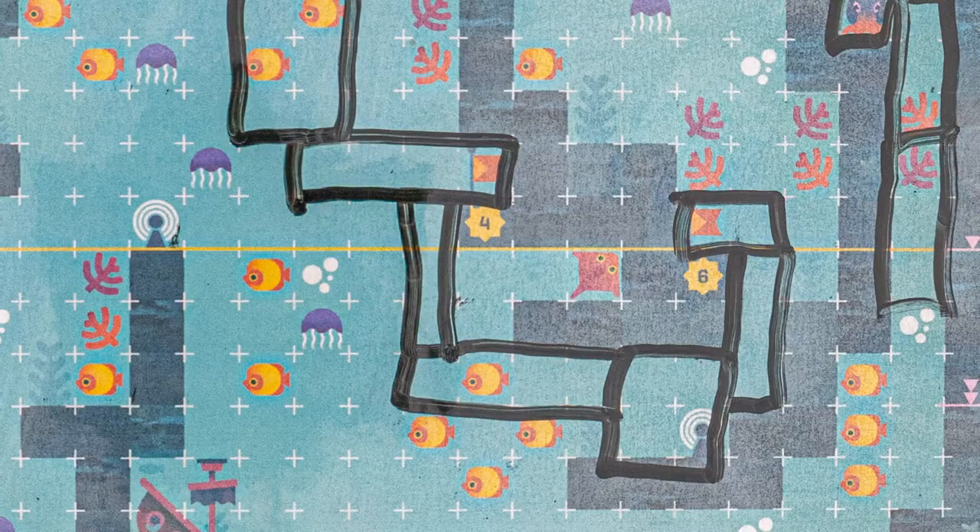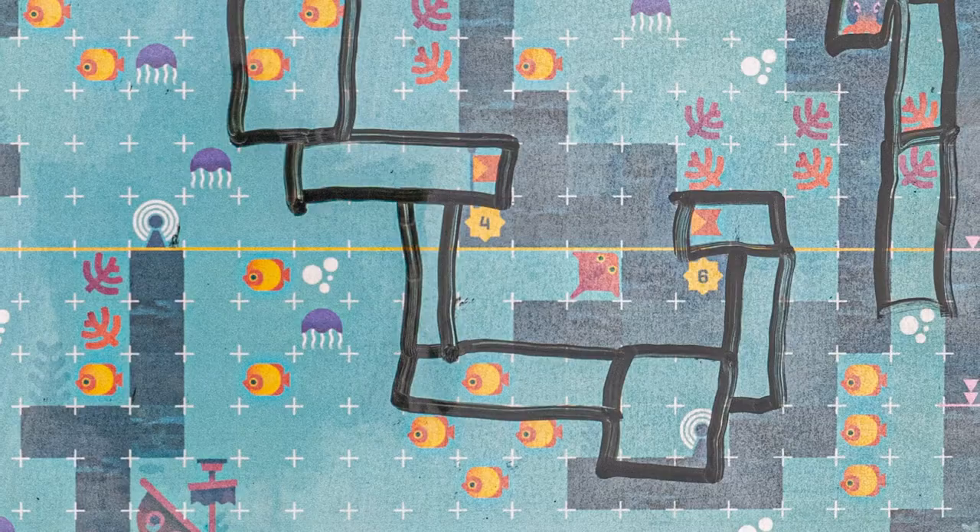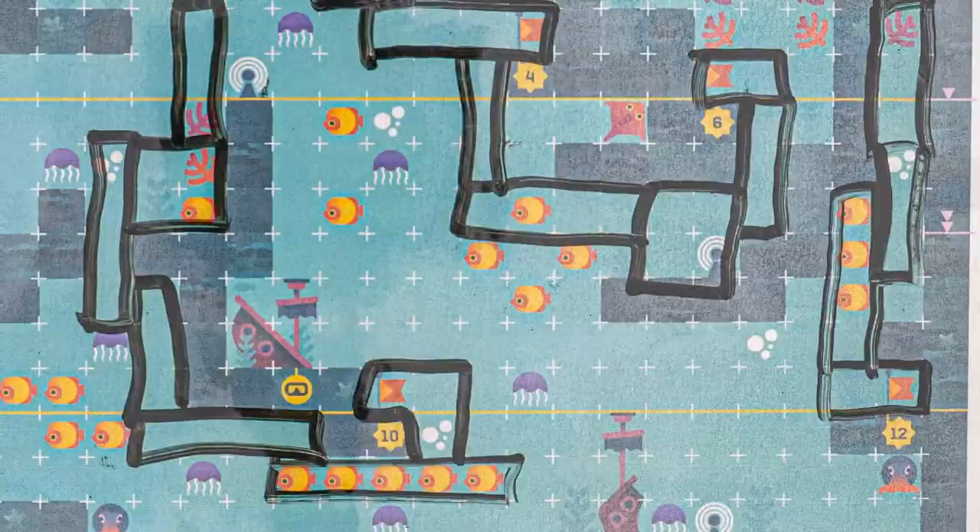For the butterflyfish, the more you enclose together, the more points you earn, and each player map has all of these detailed at the bottom. You can score for one flag per dive. So if you enclose both flags in a single dive, you just earn six points, not ten. You can score for up to three flags, one for each of the three dives.